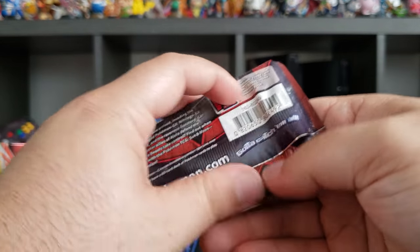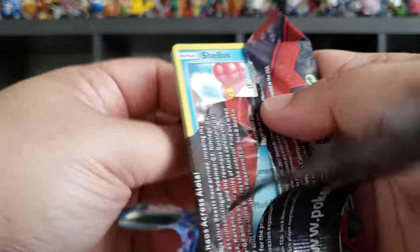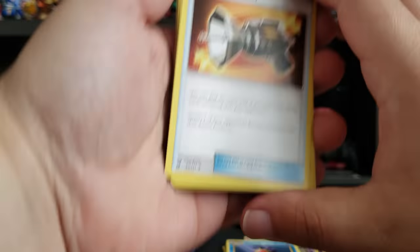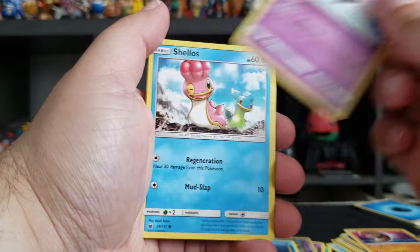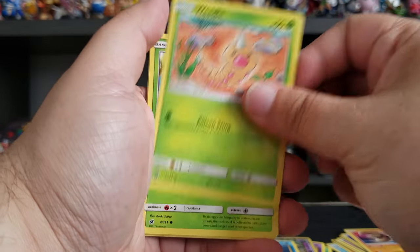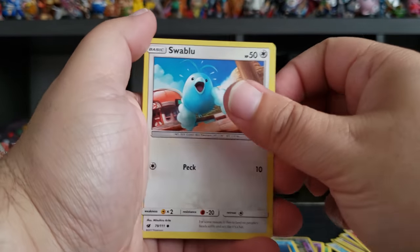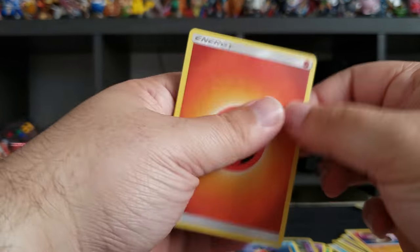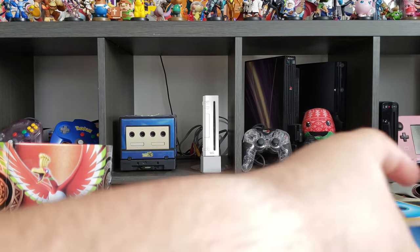And let's open the final pack: Sun and Moon Crimson Invasion. We got Counter Catcher, Emolga the flying squirrel, Grumpig, Shellos, Weedle, Exeggcute, Pumpkaboo, Swablu, Lusamine, Mamoswine, and a fire energy. Well guys, that is our unboxing of all those different kinds of cards!